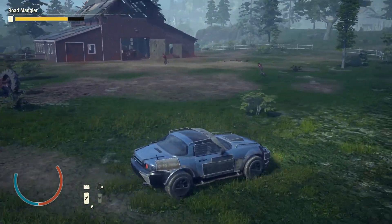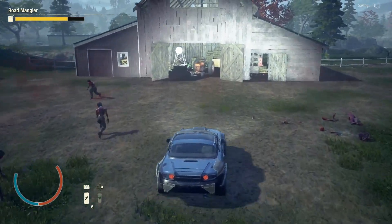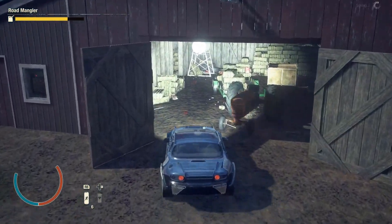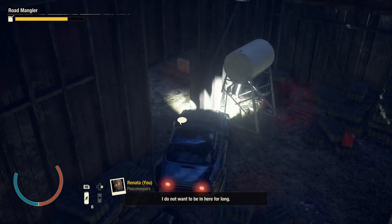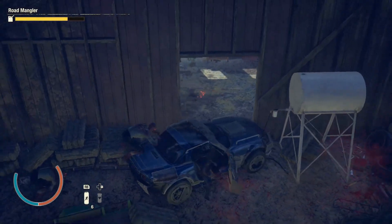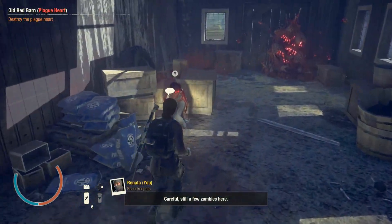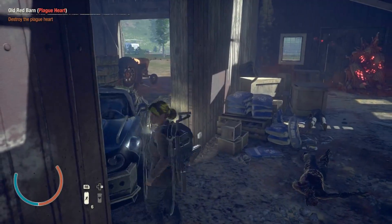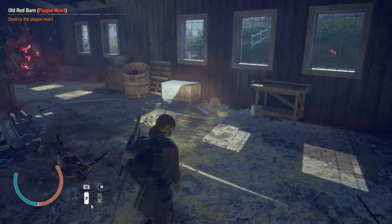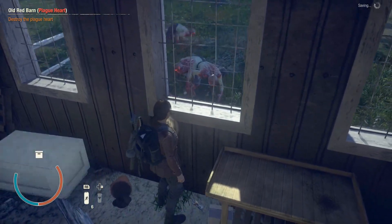The most important and also the only thing we need for this trick is a compact car. And what we should do is also very simple — just drive inside the barn and block this room's entrance. In all these barns, the plague heart will always be located in this room, and we already blocked the only way to enter this room. The windows are unbreakable too, so that means the heart is now yours.